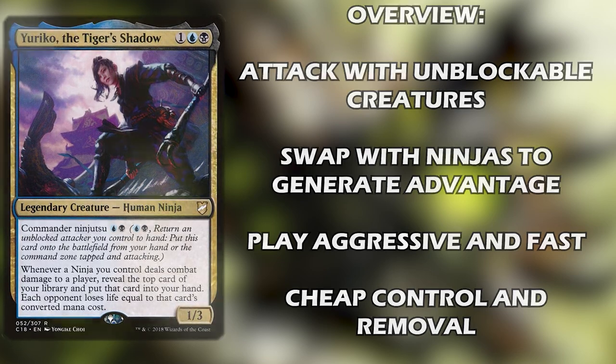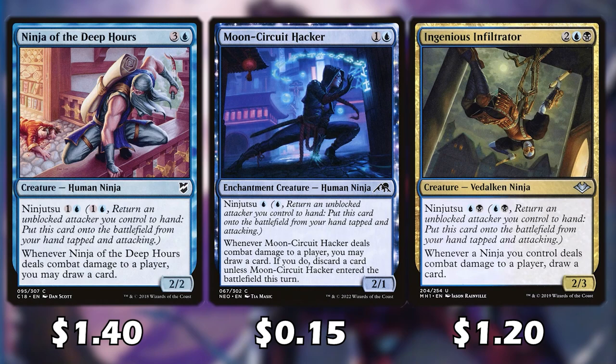Each of these ninjas are going to allow us to draw a card when it deals combat damage to a player.